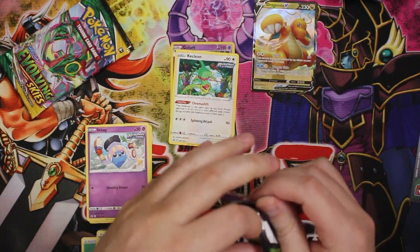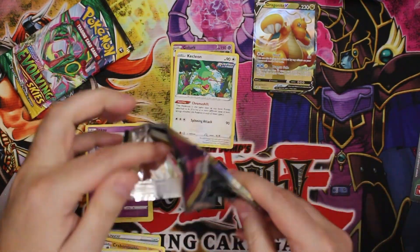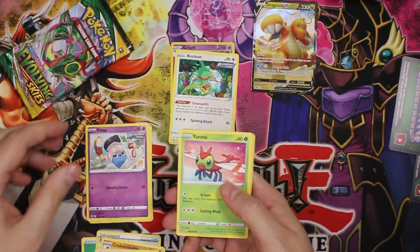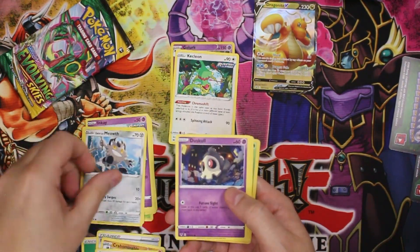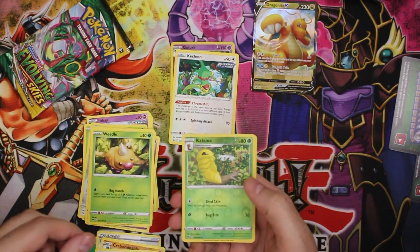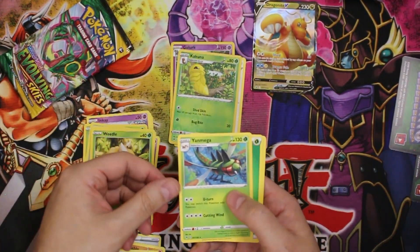Vivid Voltage — could get an amazing rare, I've pulled amazing rares from these. Here we go: Yanma, Meowth, Duskull, Voltorb, Weedle, Kakuna, reverse uncommon, and a Yanmega for the rare.